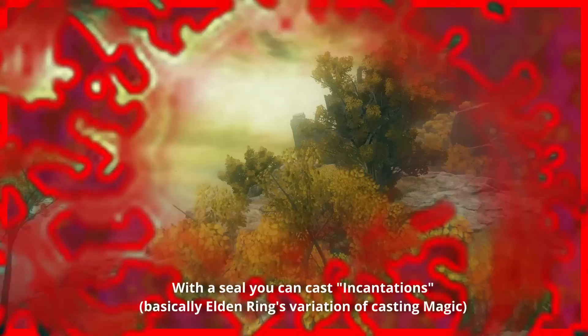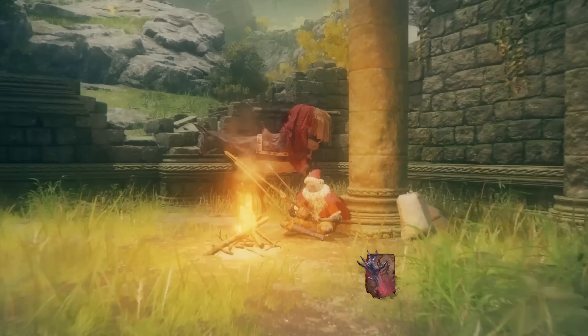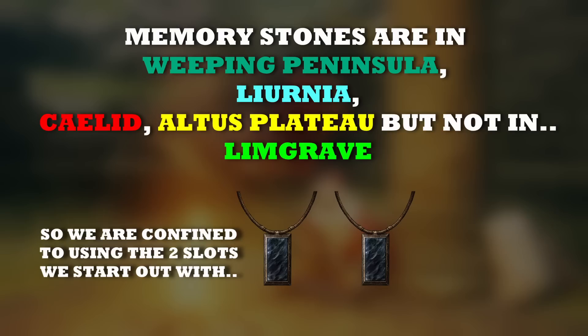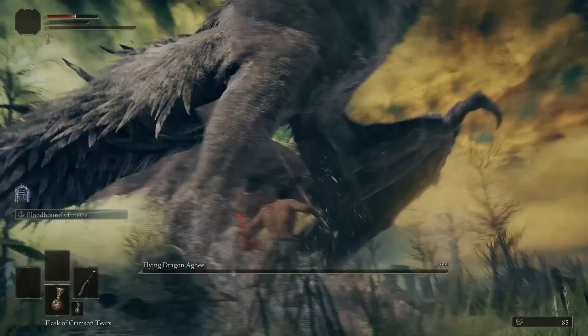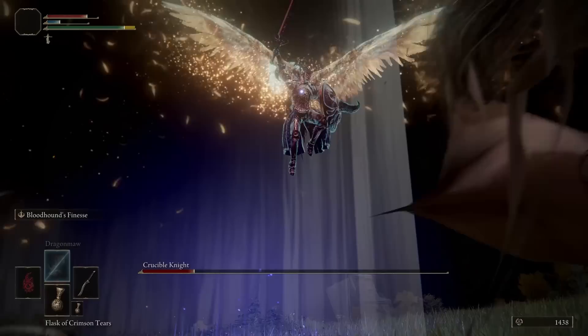The Dragon Communion Seal is also in the starting area — in the literal starting cave, beyond the fog gate. The Dragon Communion Seal is a perfect pickup for our offhand because most of the incantations in Limgrave have an arcane requirement and we can cast incantations with it. Unfortunately there are no memory stones in Limgrave, so we can only use two incantations at all times. There are only four incantations to pick up in Limgrave in the first place — and really only two, because you need Dragon Hearts for three of those four from the Dragon Communion Church. Conveniently, there is a dragon in Limgrave — kill it and we can buy one of these three incantations.